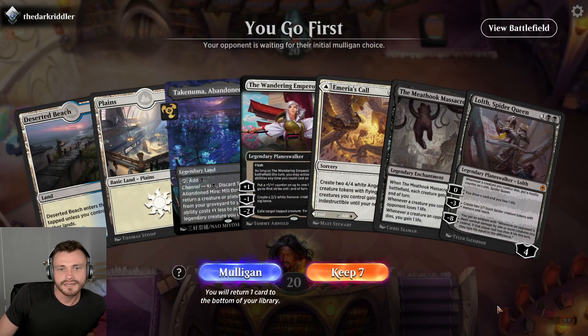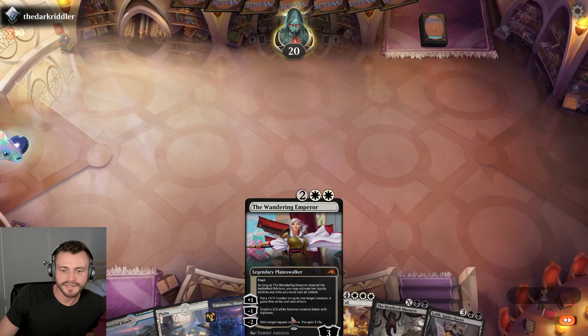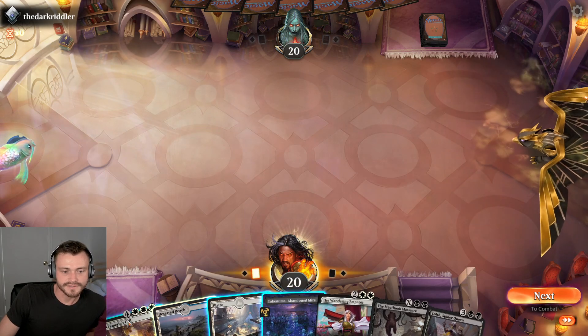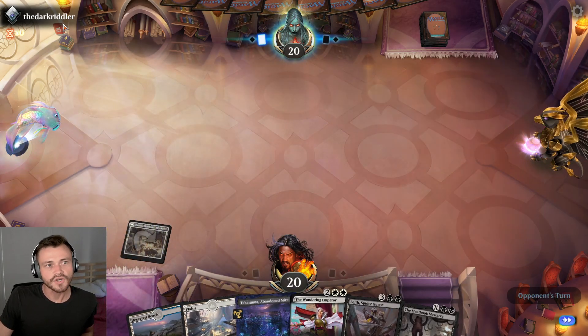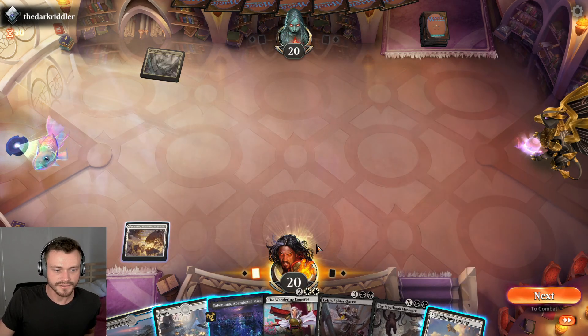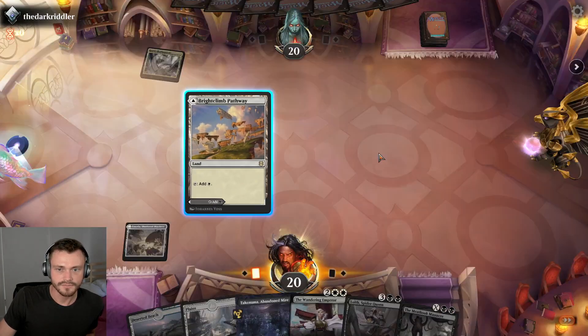Interesting — not beautiful but I think keepable. Where are we starting? Gotta hit our lands. Tap land down. The Dark Riddlers — so that's who we're up against here. Okay, so be it. Let's get our black mana source going.